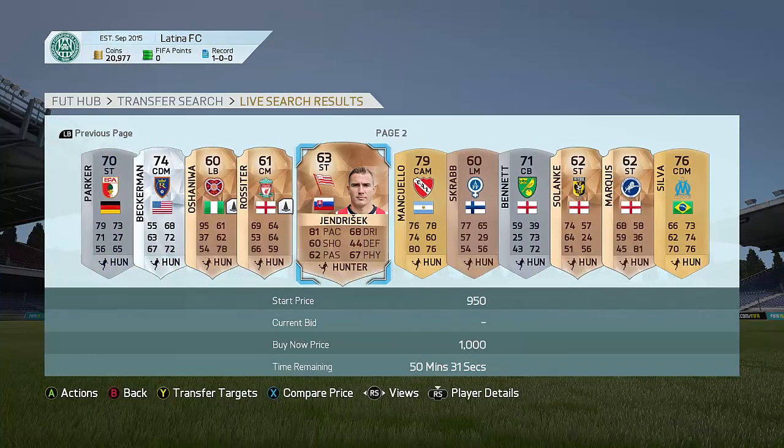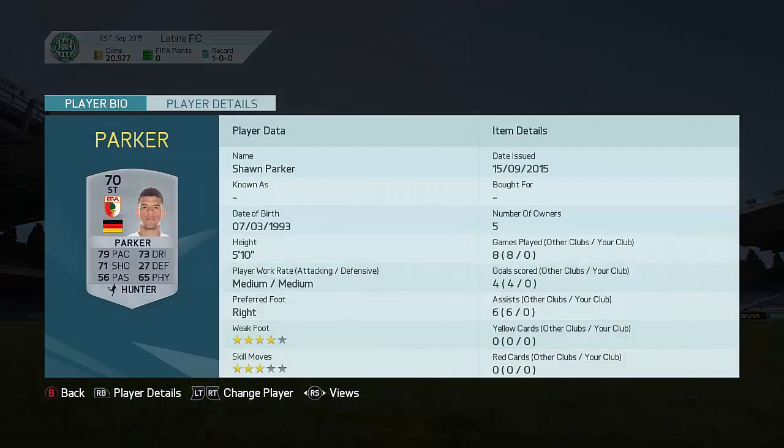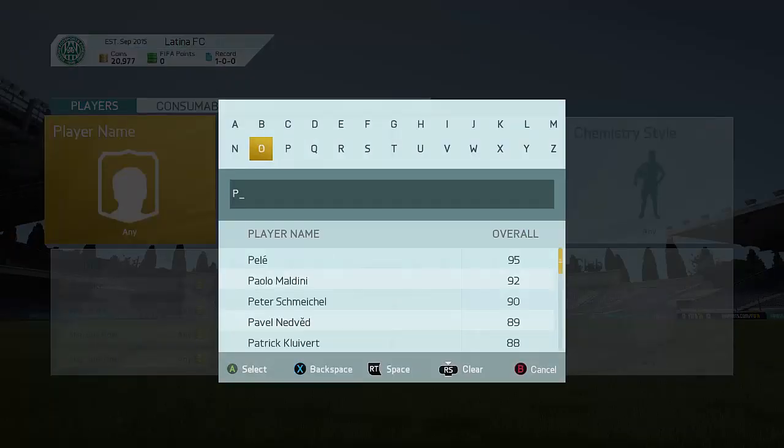That Valencia card just got picked up for 1.8k — that might have been a very good deal on him. But this guy always looks pretty good: Parker right here. Sean Parker with a Hunter card — let's have a look and see if he has any more cards up on the market, because that was pretty cheap for a Bundesliga striker. Not a rare card, but still looks really good.